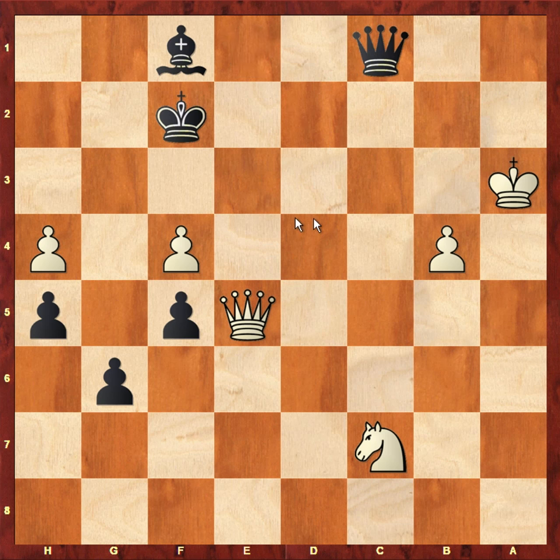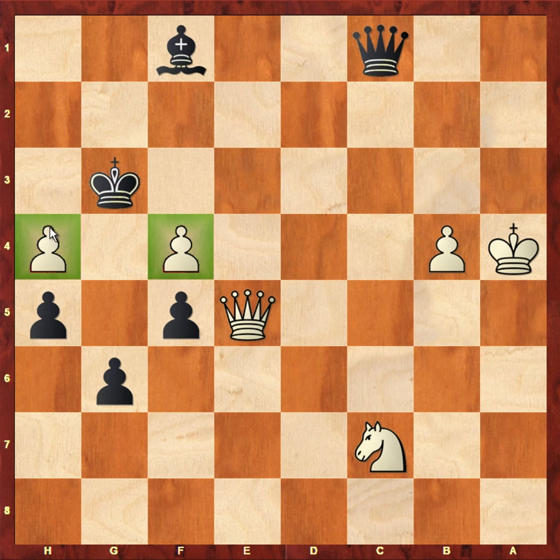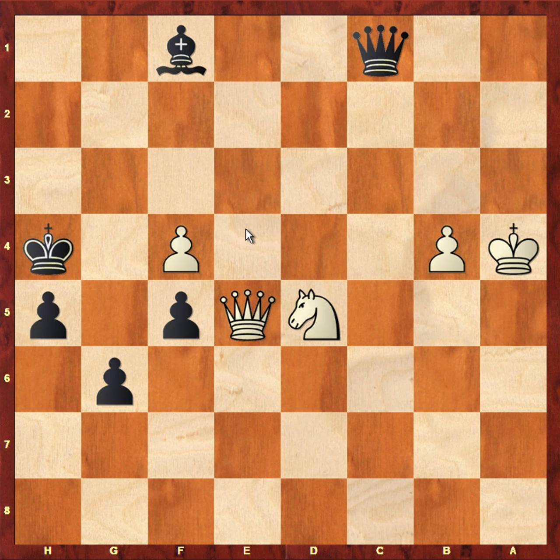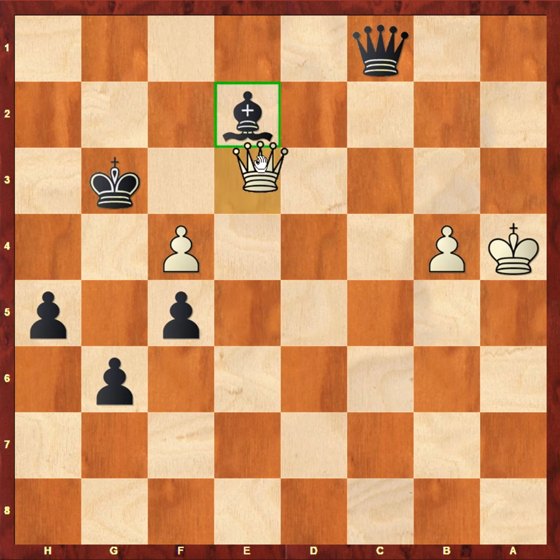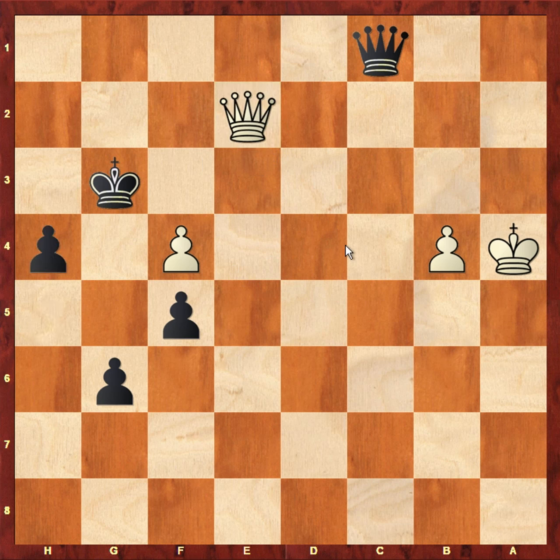Queen c1 check — in general the problem for white is the black king is just so close to the weaknesses on f4 and h4, and black actually just seems to be winning here. It almost seems that AlphaZero got out-calculated by Stockfish. Knight to d5 was played, black scooped up the pawn on h4, knight to c3, black brings the king back ready to take the pawn on f4, and now knight e2 check — which is sort of the equivalent of just resigning — because after bishop takes e2, queen takes e2, h4, black can take f4 at any time.